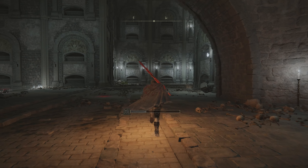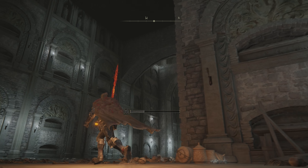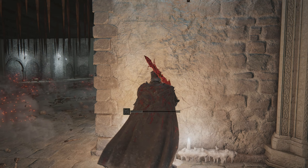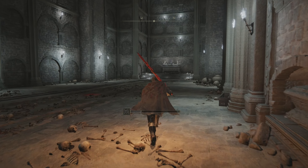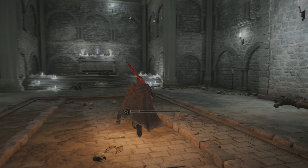That will be your first ceiling spike that you need to look out for. The second one will be right here in front of you — you can see it directly above us, so just be careful. What you can do is run over into this little opening, let it come down, and then run forward. There are a couple enemies over here but I've already taken them out, so we don't have to worry about them for the video.